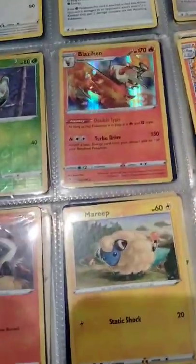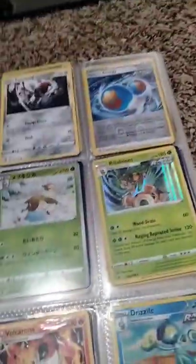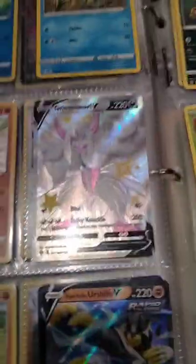I got the Grimmsnarl. Darkness Ablaze - no Charizard. But I do have a Rainbow Butterfree. Champion's Path - again, no Charizard. It's around this time that I am poor in Charizards. We get Shiny Grimmsnarl, a Rock Striker Sirfetch'd. So that's Battle Styles and then this is Shining Fates.